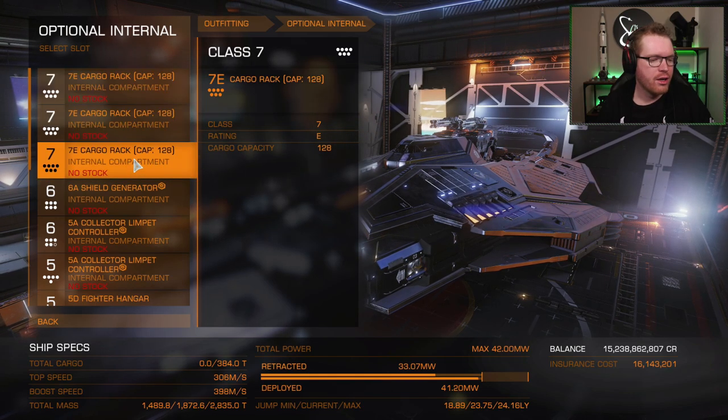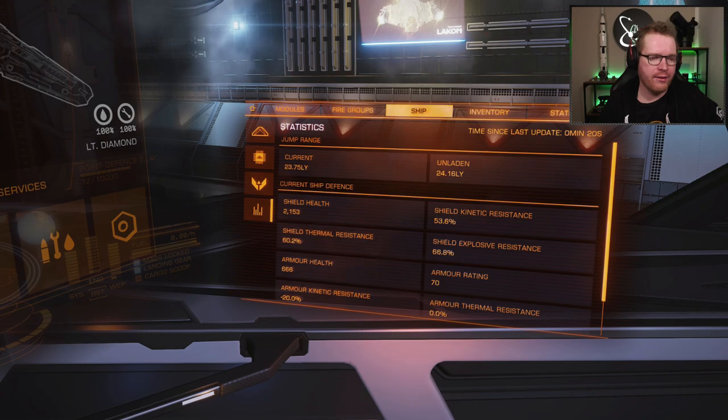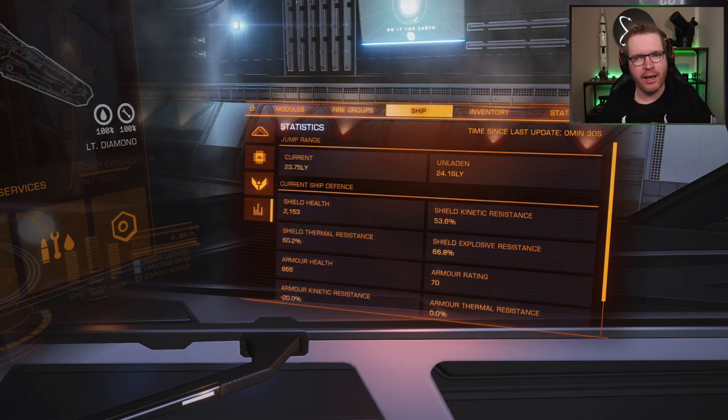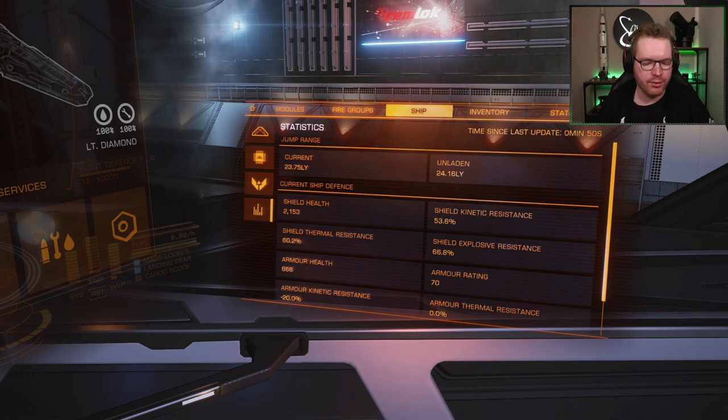Taking a quick look at the ship stats: the jump range is not amazing, but as I said this is really intended to be supported by a fleet carrier. If you don't have a fleet carrier and want to jump this thing around, you could get that fighter hangar out and fit a fuel scoop, or maybe fit a Guardian FSD booster depending on your preference. You can see here 2,150 hit points of shield, with decent resistances all above 50 and even thermals above 60 — so that's pretty decent resistance across the board.